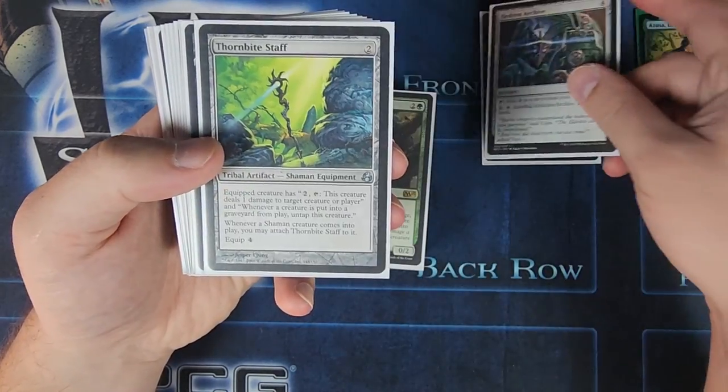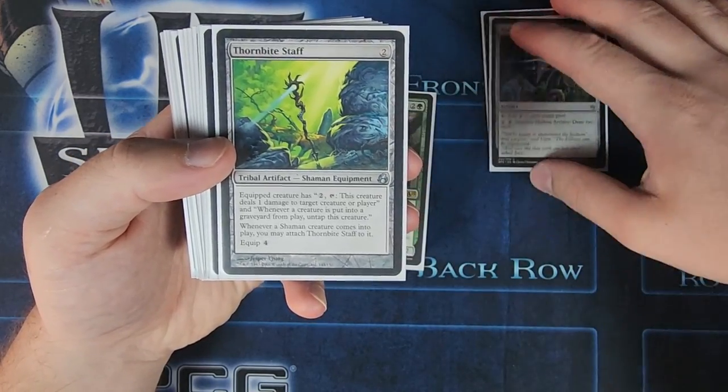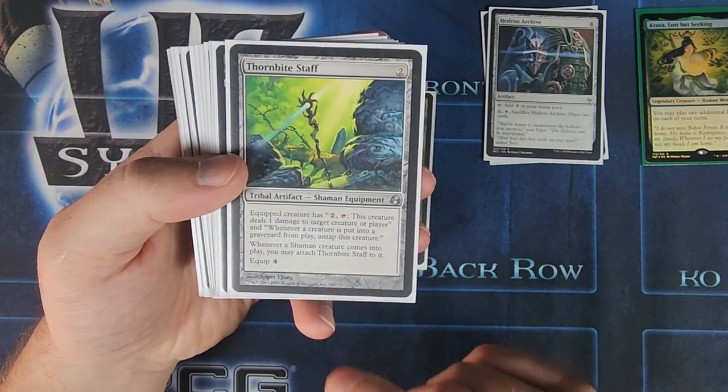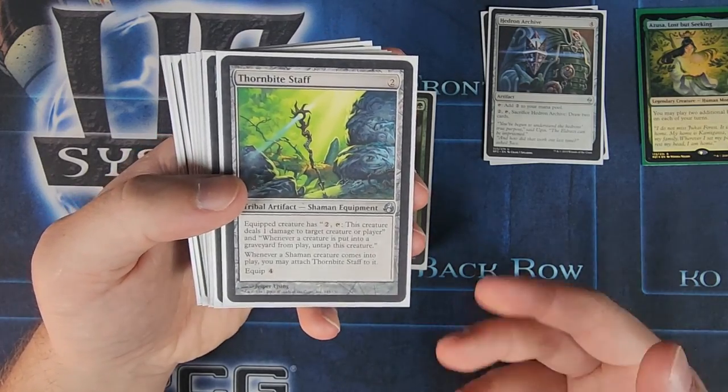We've got Hedron Archive for a little bit of card draw. Thornbite Staff does the same thing as Viridian Longbow, but whenever a creature is put into a graveyard from play, you get to untap this creature, and that's very important, especially if you put it on something that has ramp.